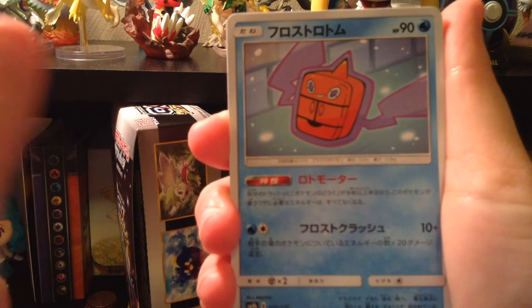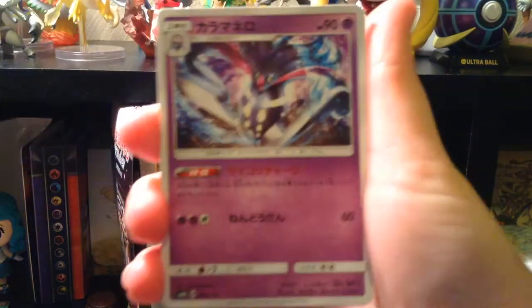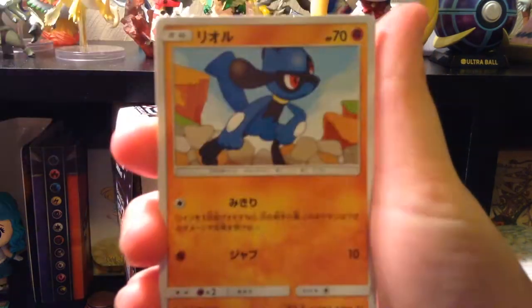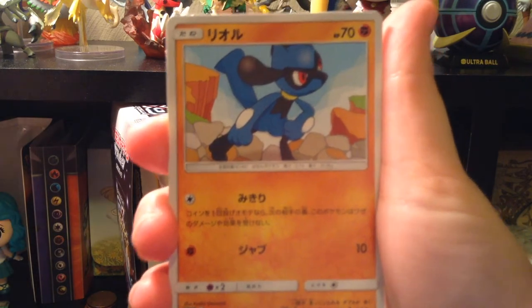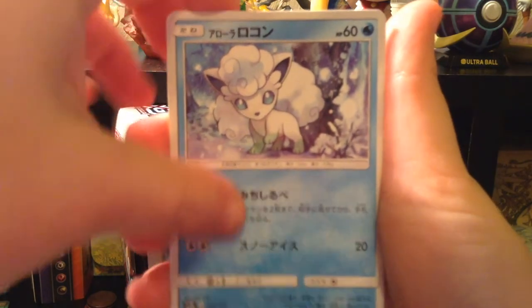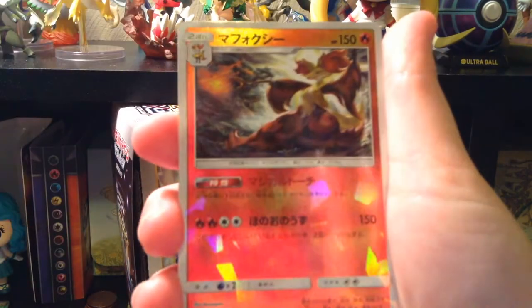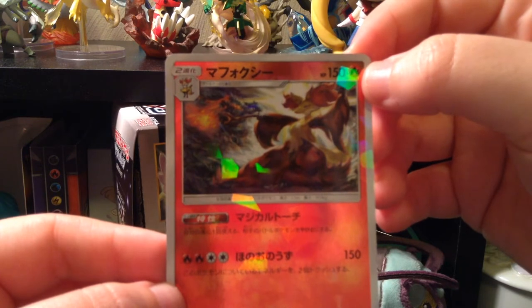This is Frost Rotom. Diantha. Malamar. Wimpod! I haven't gotten a shiny yet. Hold on a second now. I have four more packs left — where's my shinies? Riolu. Alolan Vulpix. Hollow Guzzlord. Hollow Altaria. Ultra Necrozma. And then mirror foil Delphox.